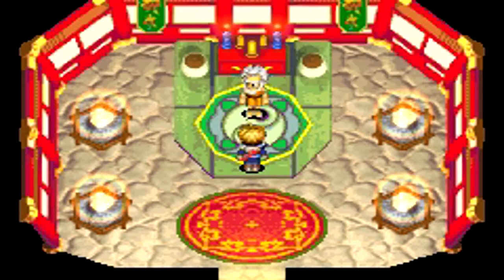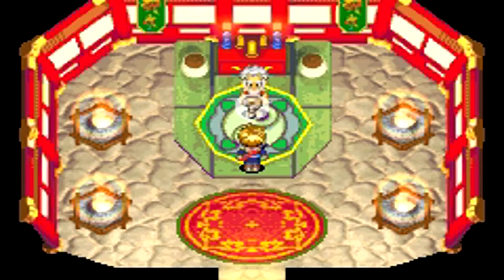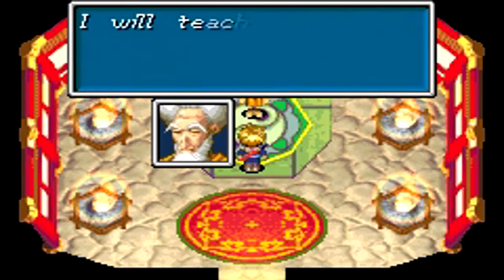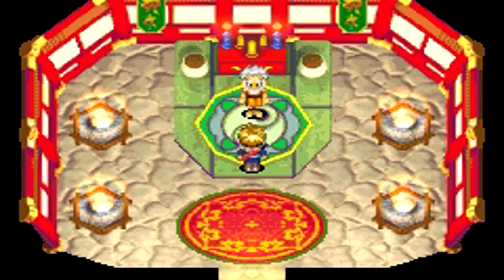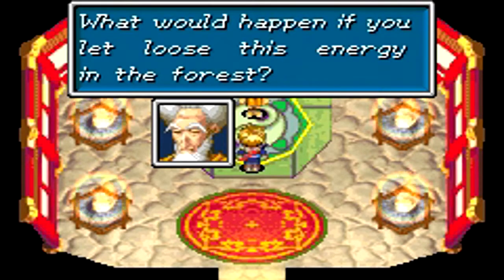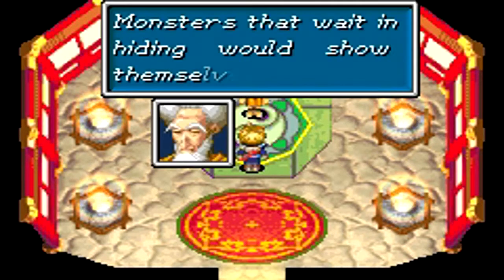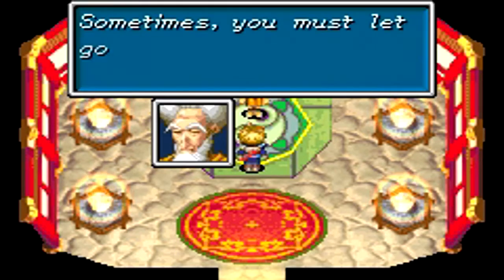Anyway, we have completed the Fuchin Falls Cave, and now we are talking to the old man here. He's telling us that the ability we obtained is known as the power of Ki — basically using your mind to summon this force to attack things from far away. That's the basic consensus of what Ki is, and I'm pretty sure everybody knew what that was. You use the mind to attack, while with Chi, you use the spirit of the body to attack — big difference.